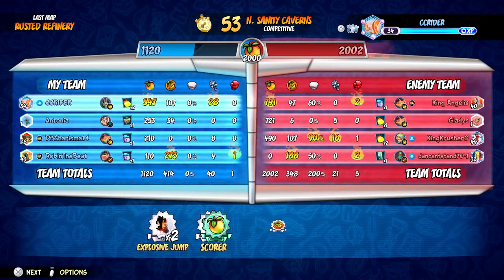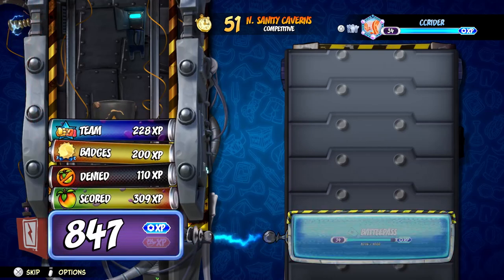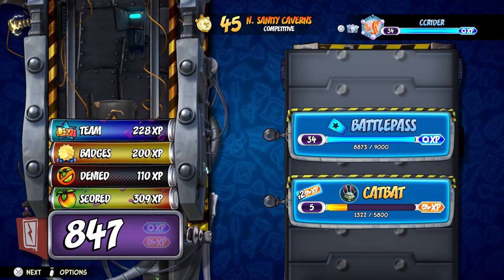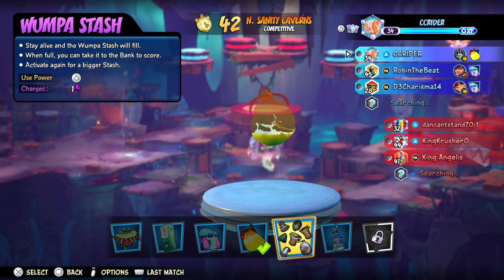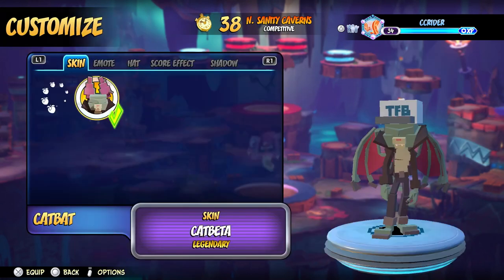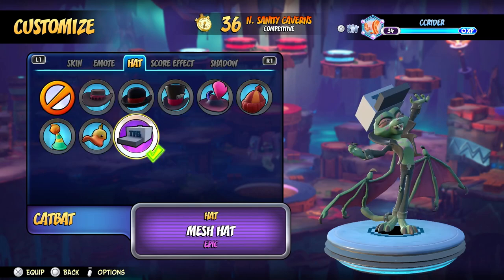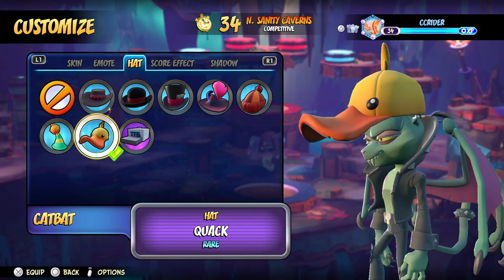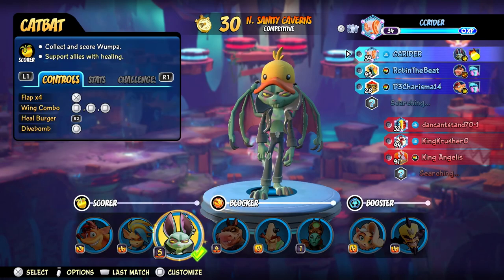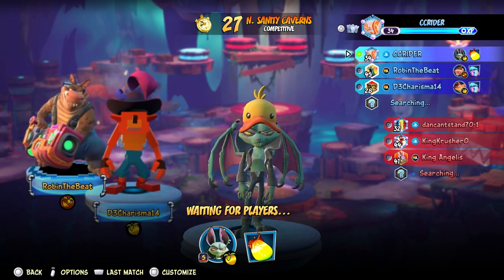I think we'll go for maybe one or two more games. We'll see if we can't win with CatBat — I just can't beat this losing streak. We do get the Crack Hat for getting CatBat leveled up. If we take a look at CatBat's customizations, we don't really have too many other costumes, but we can get this goofy little ducky hat and a different shadow. Let's try this again — can we finally win with CatBat?